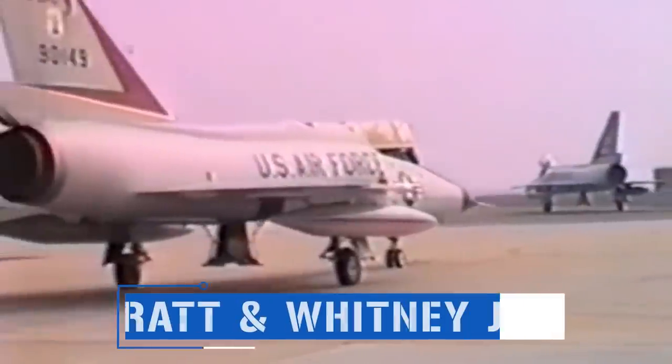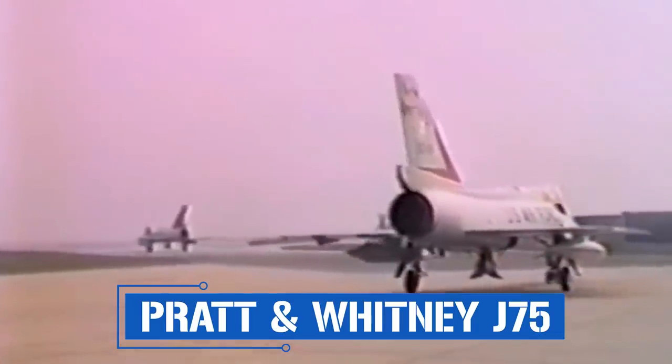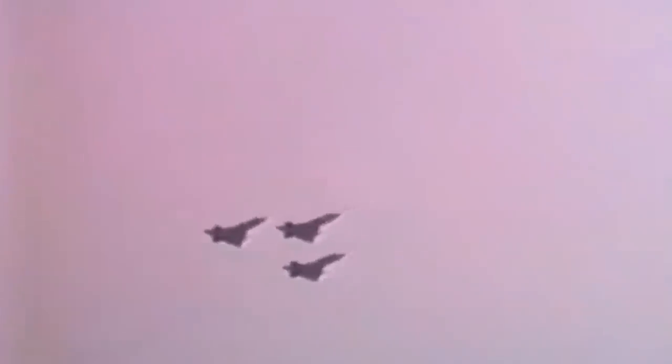Powered by a Pratt & Whitney J-75 afterburning turbojet that produced more than 16,000 pounds of dry thrust, the aircraft was jam-packed with high-tech avionics, and it boasted one of the highest power-to-weight ratios of the era. When the various systems and flight controls had been checked, test pilot Richard Johnson lined up along the runway's centerline, eased the throttle forward, and hurtled down the tarmac and climbed into the sky.